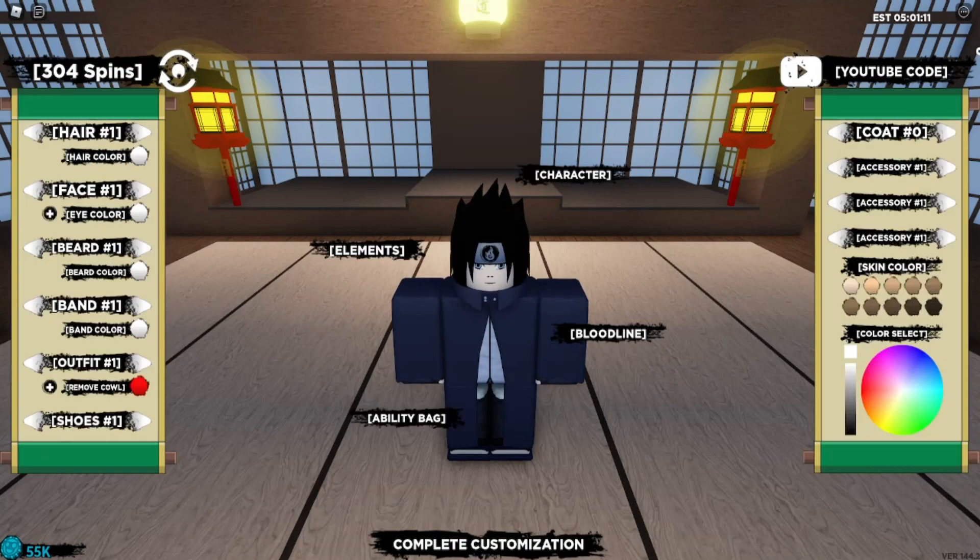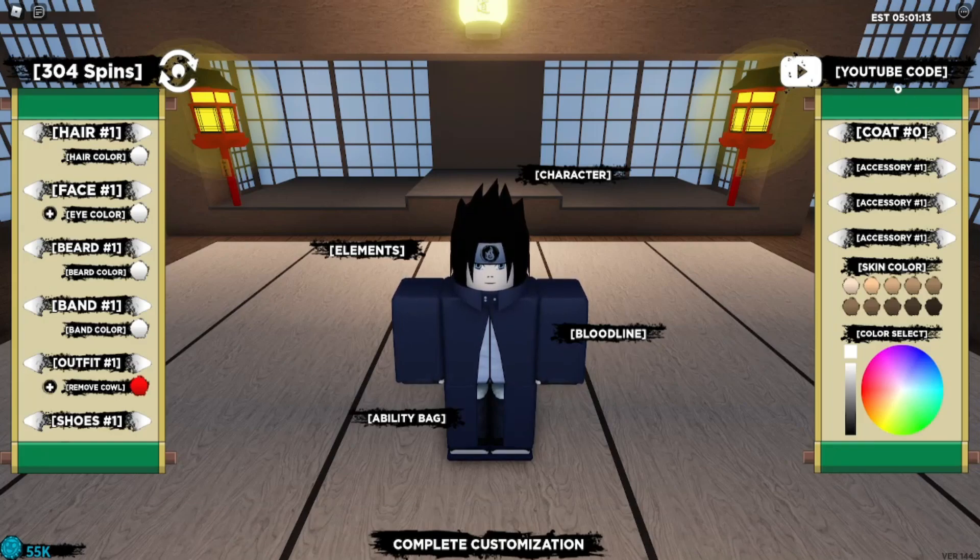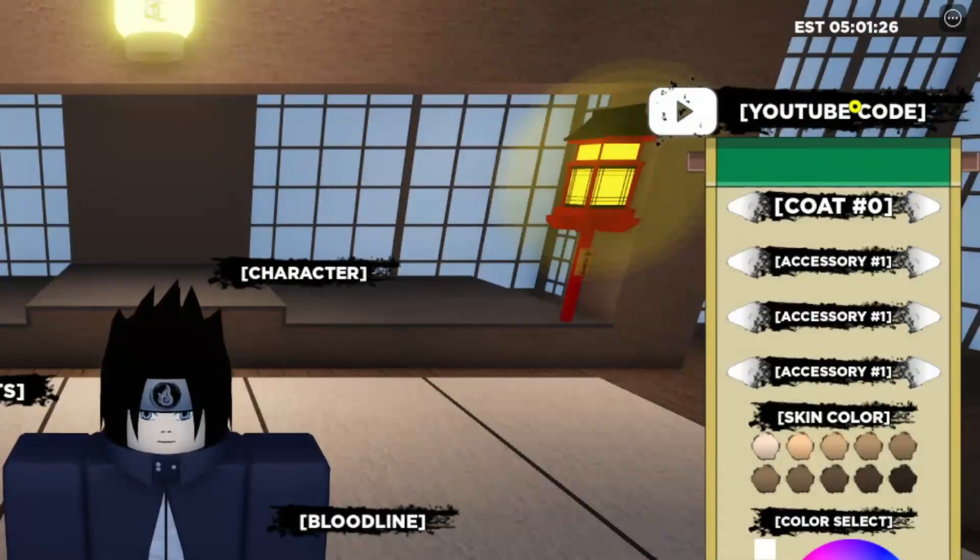Let's get straight to the point. Go to the edit section, and then as you can see on the upper right corner, there is a YouTube code field. That's where we're going to enter our codes.